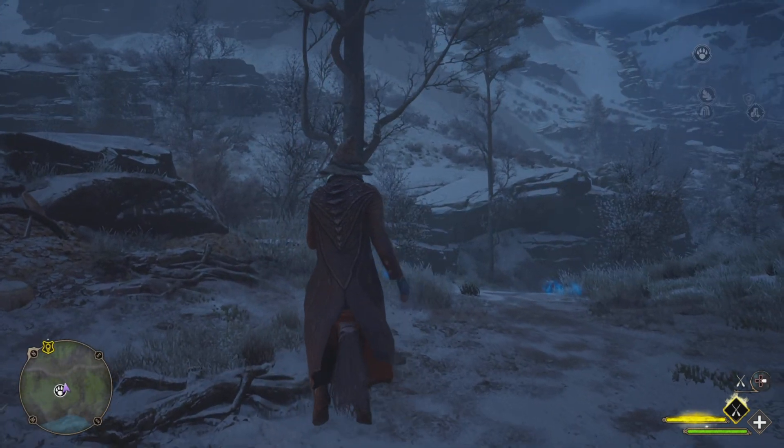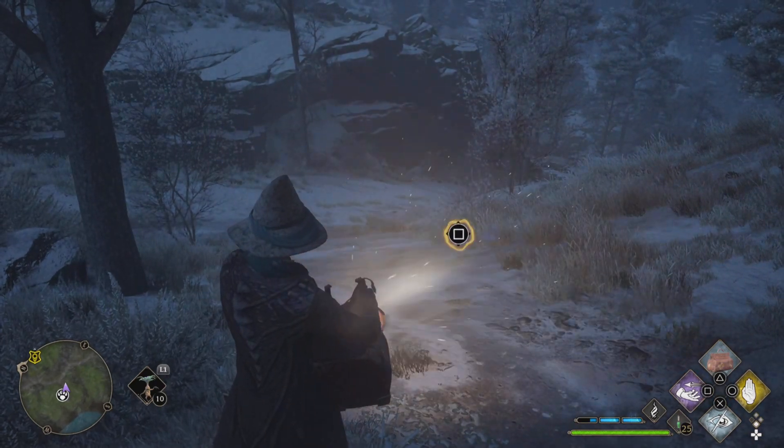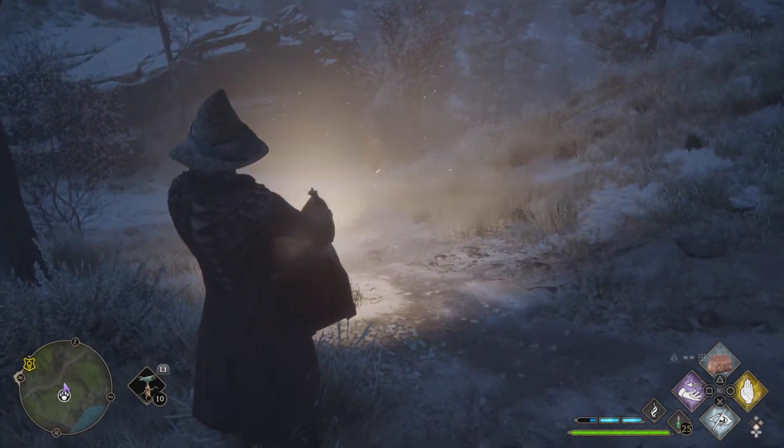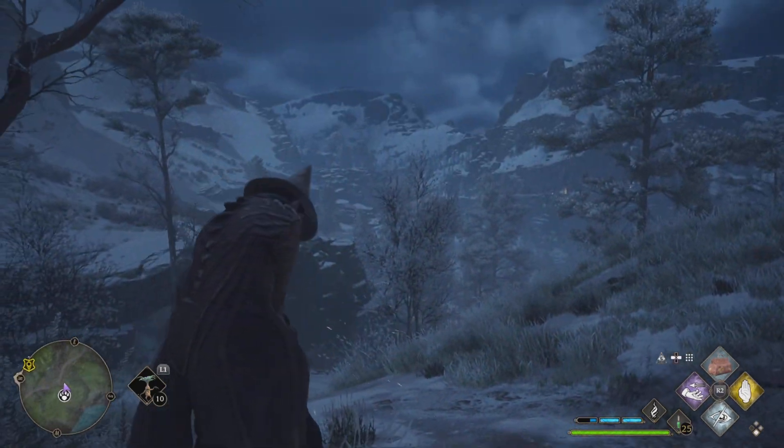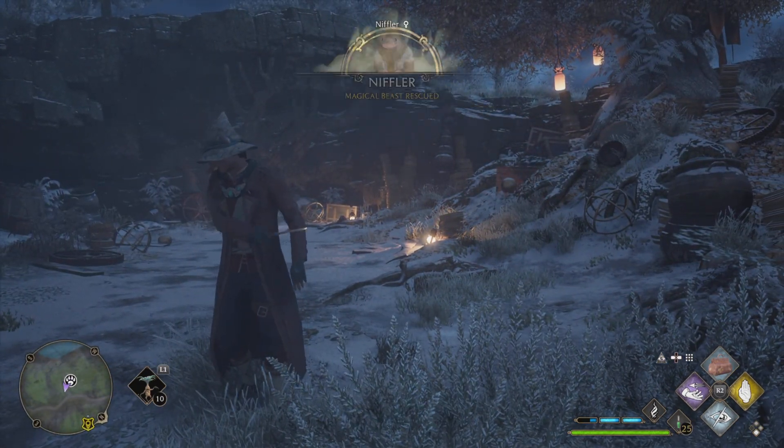Use Revelio, and right there there are three Niffler holes, but there's only going to be one specific hole you can interact with. I would recommend doing a pull and then freezing him. So yeah, that's how you get a duck mask — thanks for watching.